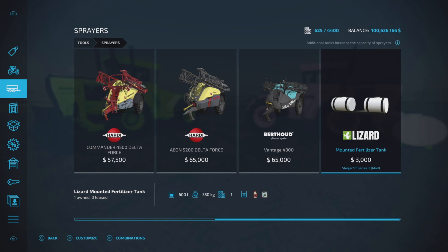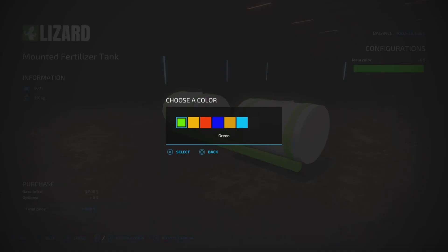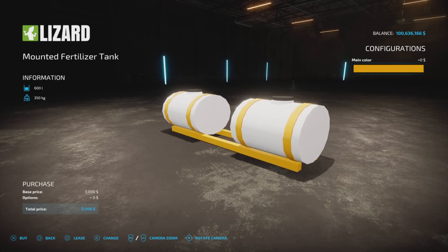For the tanks, find that under Sprayers. Here it is - the Mounted Fertilizer Tank, for herbicide or liquid fertilizer, 600 liters capacity, $3,000. Color options include green, yellow, red, blue, orange, and light blue.